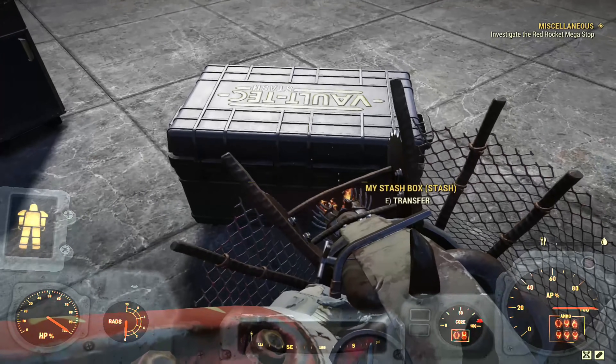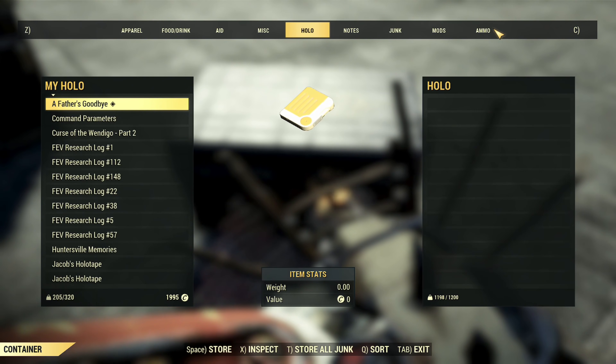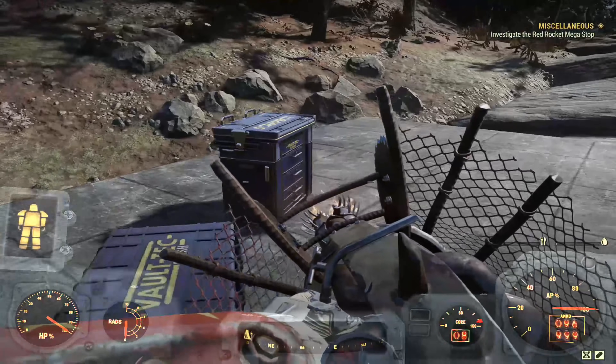The first thing we want to do is head to our camp and check inside our stash box to make sure that we are close to being over the stash box limit. Then I'm going to go over to my junk and show you how much steel I have right there, which is 719.